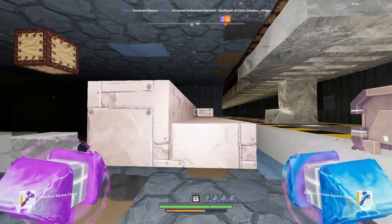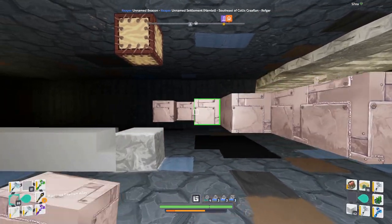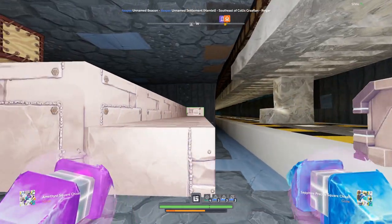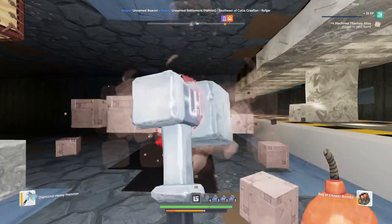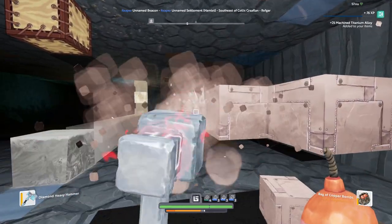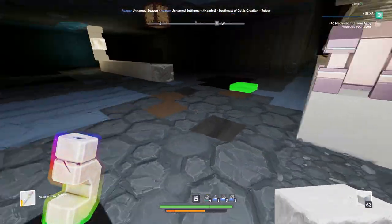Chiseling blocks is definitely making the most out of all your blocks. When placing, you'll have one stack in each hand, place all of them, then have to break them. With chiseling, you still place them down and get XP for that, then you can rinse as much XP as you want by chiseling, and then repeat. So today, inspired by Alex and George, I'm going to be making an AFK-able XP farm which has to do with chiseling.